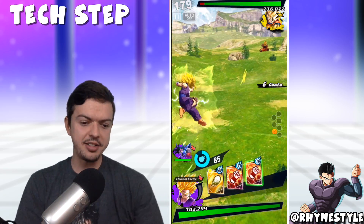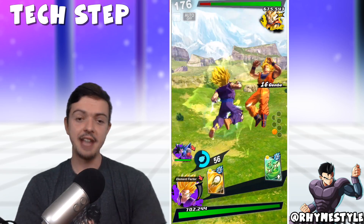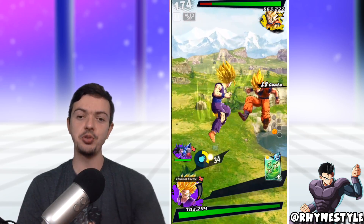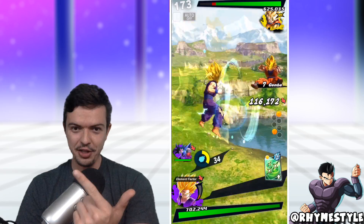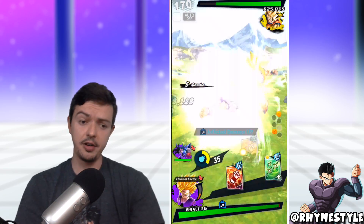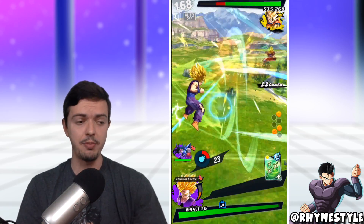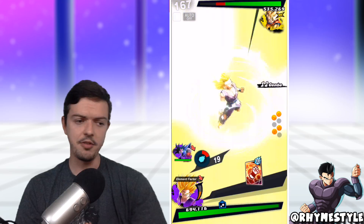Essentially, the way it breaks down is in between each card that you play, once you start a combo you incorporate a swipe cancel which allows you to restore ki, draw another card, and also restores your vanish gauge. So if you already vanished to get into your opponent's phase to start the combo, you'll start recovering that again so you can vanish by the time the combo starts. It's a really powerful method for playing PvP.